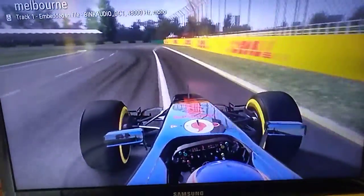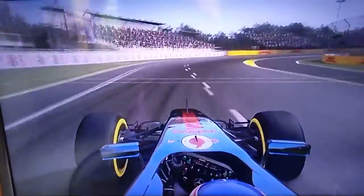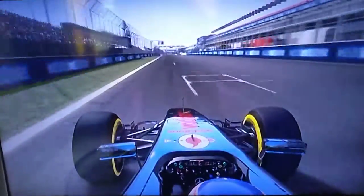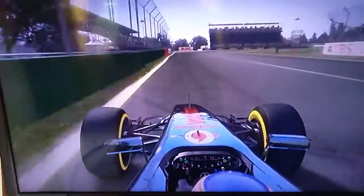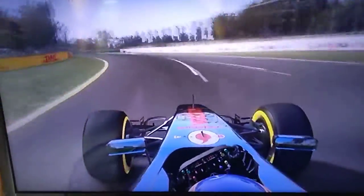A lap of Albert Park in Melbourne, Australia. Coming around the last corner to start your lap, open up the DRS if in qualifying or in a race situation, down the main straight towards turn one. At 175 miles an hour, look for the left-hand marker boards at the hundred meter board — brake here down into third. Flick the car in, not too much curb on the inside or on the exit. DRS open once again.